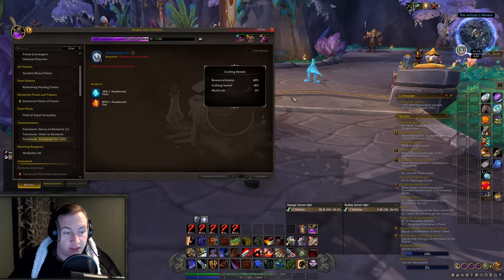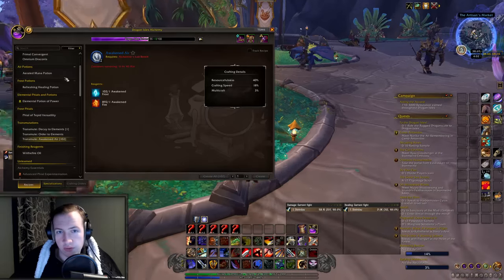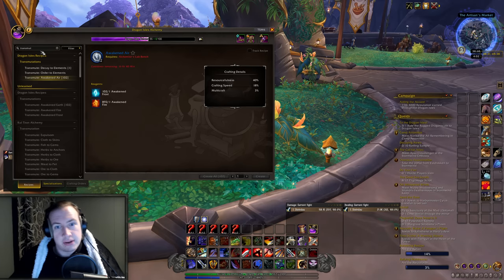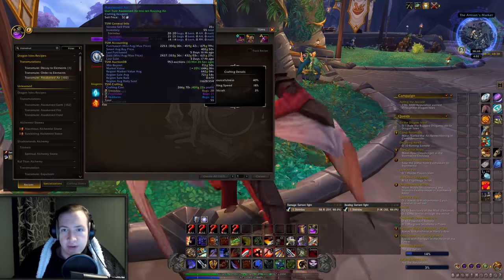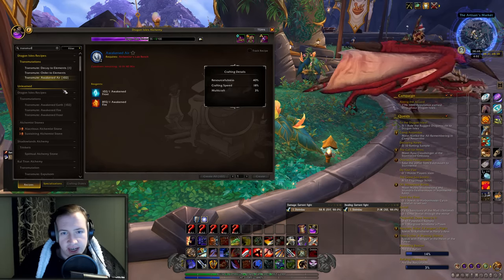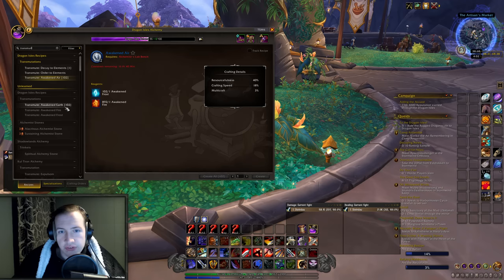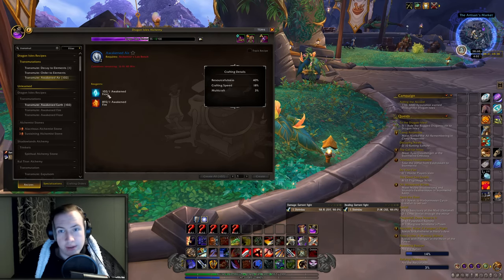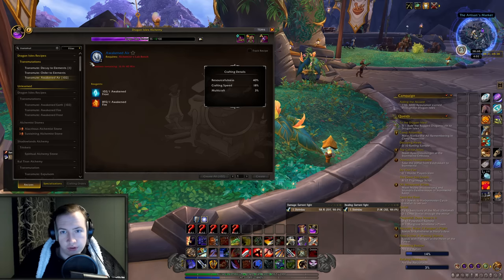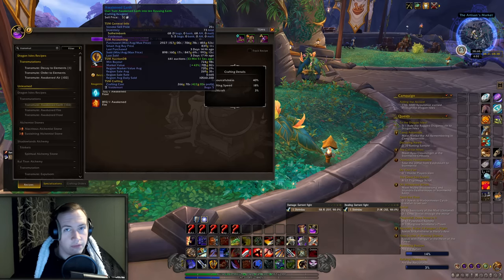The profits of these transmutes will go up and down every single week and on a day-to-day basis, so just look at which ones are profitable for your region — these are materials that are sellable on the region-wide auction house. Air is super profitable right now, and air and earth should pretty much always be profitable. The reality is some elements are just easier to obtain than others — air and earth are in way higher demand than frost and fire, and frost and fire are in higher supply. Basically just check the price of transmute air and transmute earth on your server, and do the one that is most profitable for you.